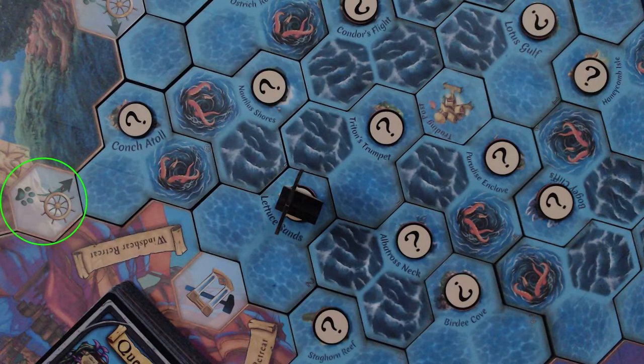Outpost spaces allow players to upgrade or repair their ships, stock up on ammo, complete quests, and sell their resources, loot, or map clues. Trading posts allow players to trade their resources for other resources in the game, as well as obtaining loot cards or map clues from their respective decks — players can also sell their resources, loot, or map clues there, just like at an outpost. The starting spaces on the board allow players to repair their ships, stock up on ammo, and sell their resources, loot, and map clues, similar to the outpost.